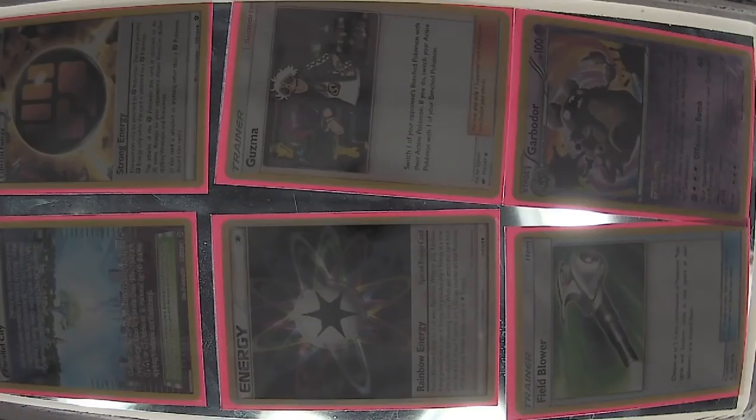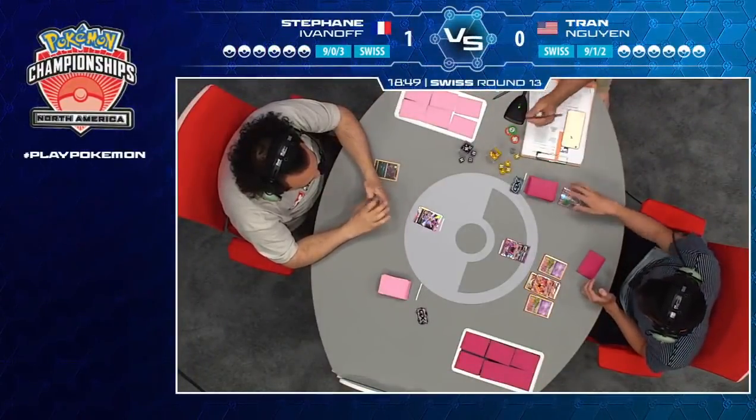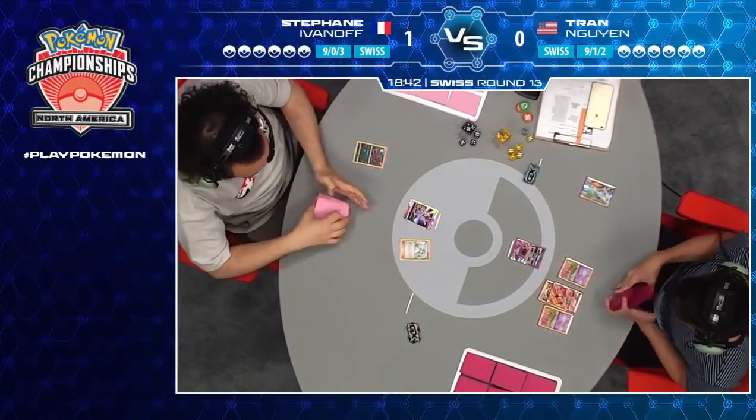Game 2 — Tran will be going first, down one game to nothing against Stefan. We see a couple of Zorua prized for Stefan, and his hand looks like he doesn't have a Bridgette either right now. Over on Tran's side, he only plays one Bridgette and he found it immediately — that's going to be pretty great for him. That was one thing he was lacking in the opening, finding those Pokemon he wanted initially. And right off the start he's going to start the Buzzwole GX, like we were thinking. Stefan has a forceful end — no Bridgette for him on turn one.